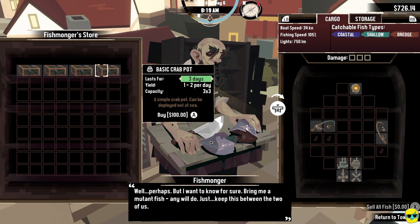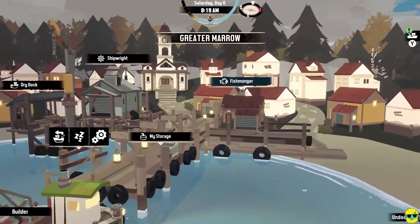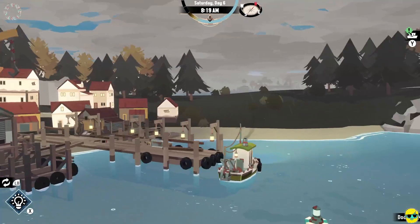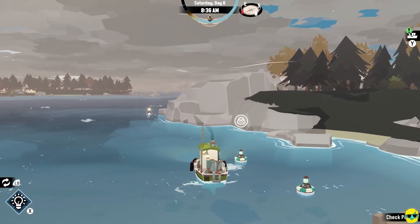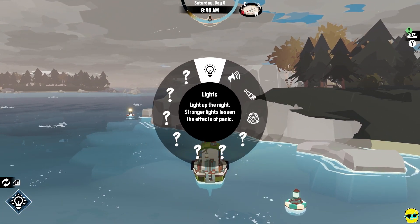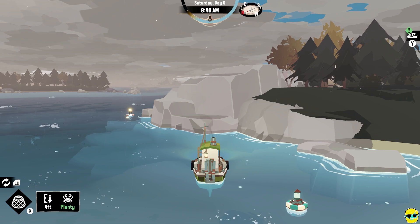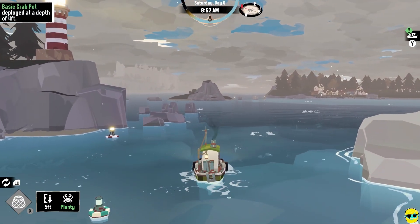Now we can buy another crab pot, which I actually am going to. I'm not huge on these things, but they're pretty simple to set up and manage. So I'm just going to put one right over here. I'm going to push my left bumper, hold it down, select the crab pot, and then push X and just drop it over. We got another crab out there.